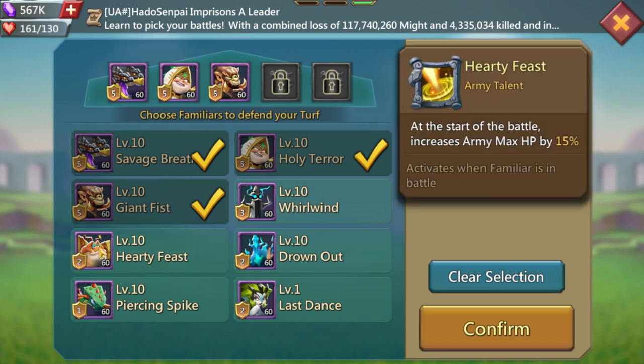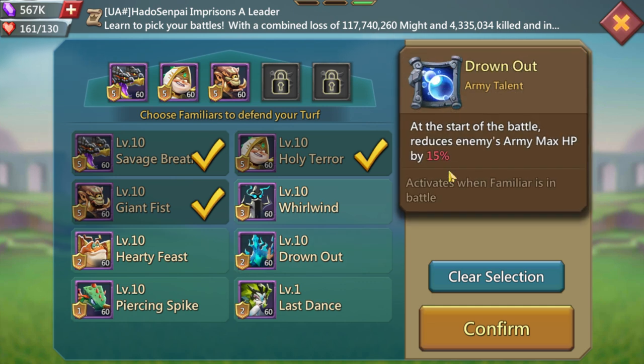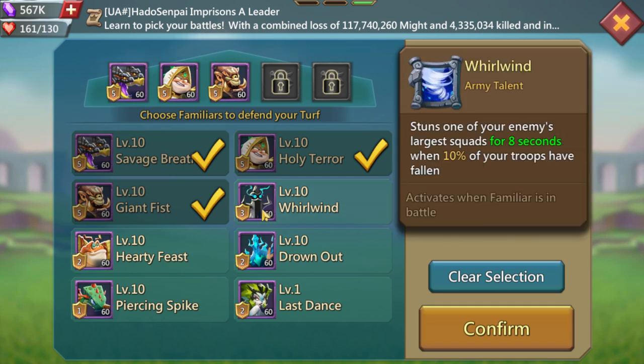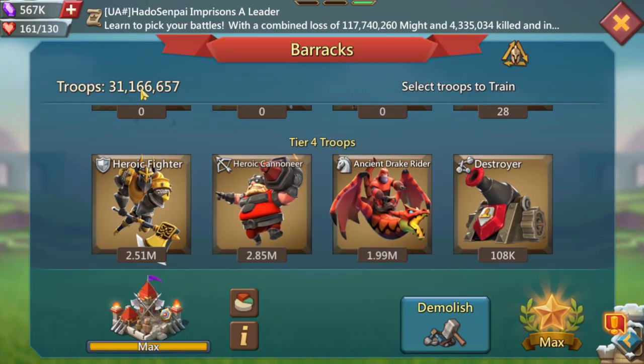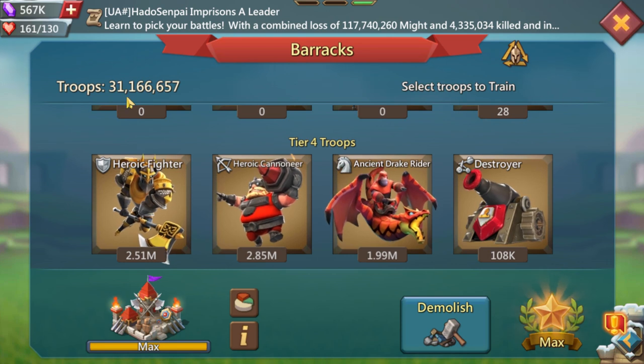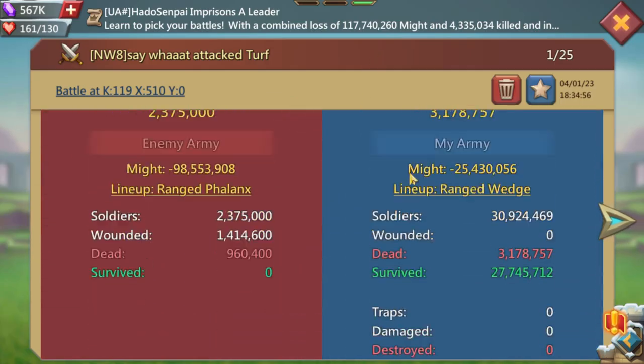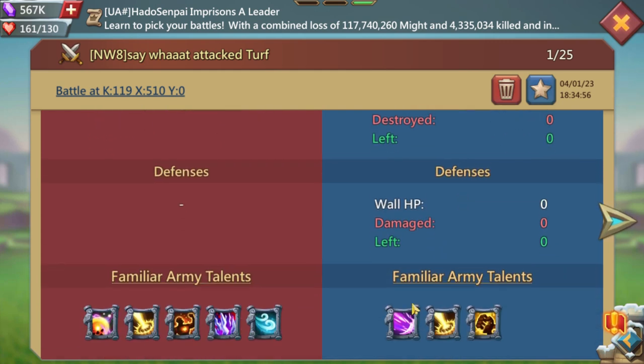For familiars on your wall, you don't need Pack Five by far — it's a big upgrade but not necessary. I have one that gives 15% max HP, one that reduces enemy max HP by 50% which is amazing, and one for reducing infantry max HP so I take less damage and kill faster. The troop-loss-triggered familiars are mostly not useful because you need to lose 10% of your troops to trigger them, which is a lot — I have 31 million troops so that's 3.2 million before activation.